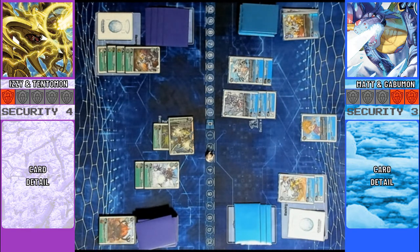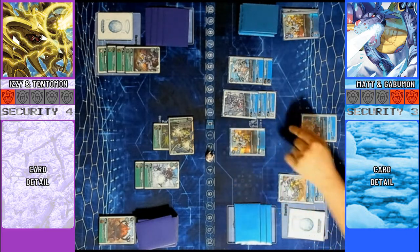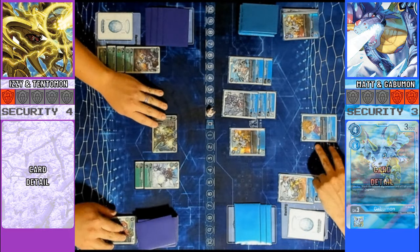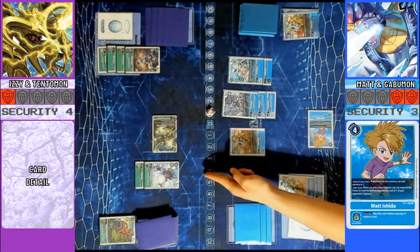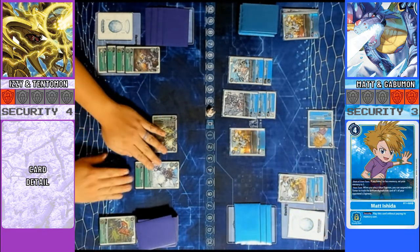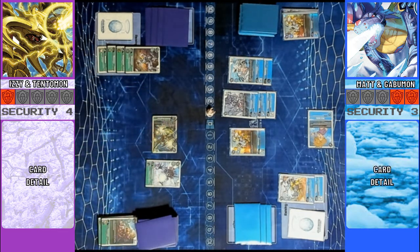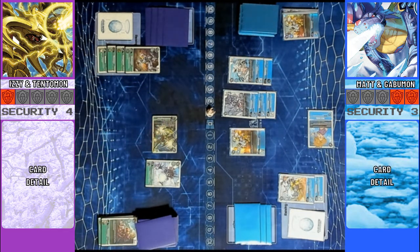Then I am going to play Gobelmon. I'm going to strip a source over here, give you 1 memory. And then I'm going to tap Matt to strip your other source over here, because I played Gobelmon. That's how that works. I will draw for turn.